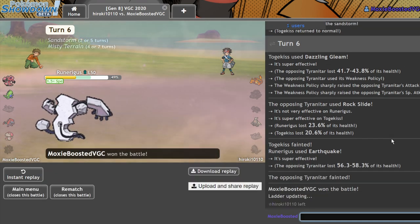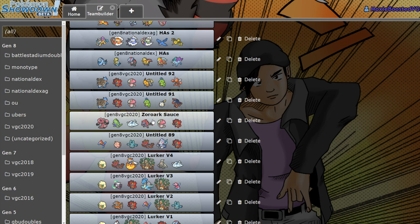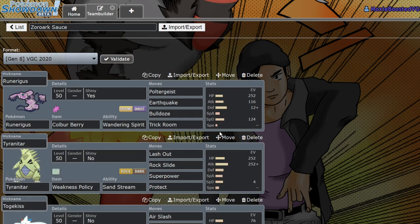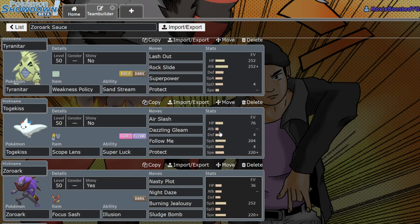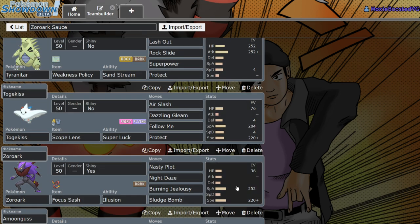I really want to bring this team on cartridge — it's a really fun team. Paste will be in the description. Make sure you follow Evadescent on Twitter — he and I built this team together. I love this team, it's a really fun time. You're able to get Trick Room off reliably a lot of the time, and it's just really satisfying clicking Burning Jealousy against things like Cinderace and other fast offensive Pokémon that are faster than us. Getting that Burning Jealousy — that's amazing. I hope you guys enjoyed this video. Leave a like, subscribe to the channel, and turn on notifications. I'll see you guys in the next video. Bye!